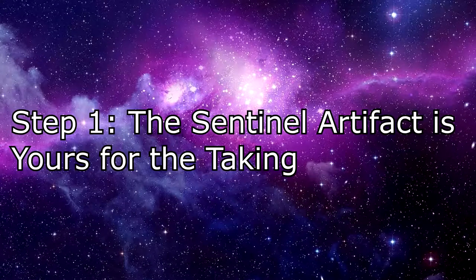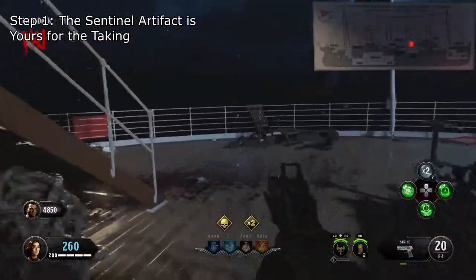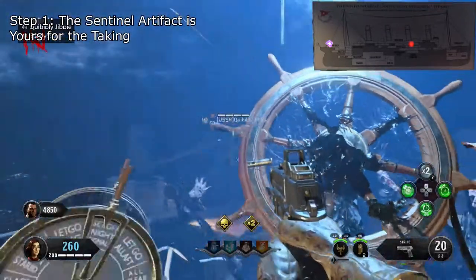Step 1. The Sentinel Artifact is yours for the taking. To complete this step, you simply need to get to the other side of the ship and claim the Sentinel Artifact.